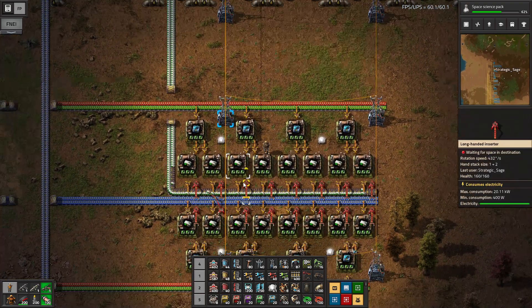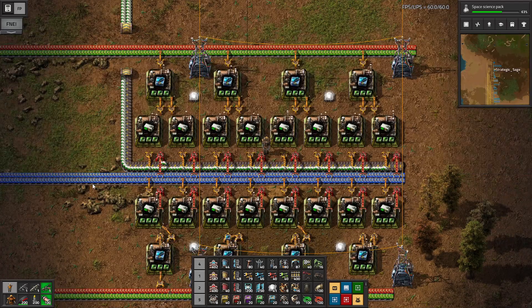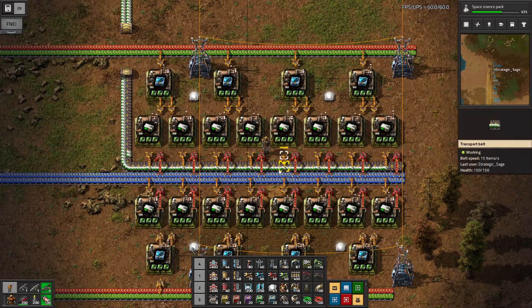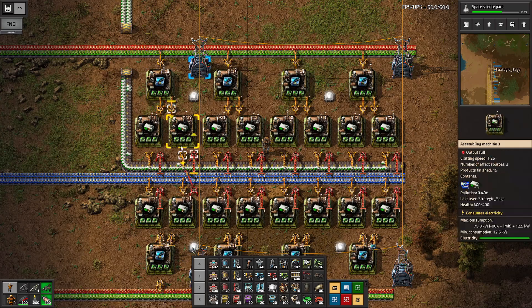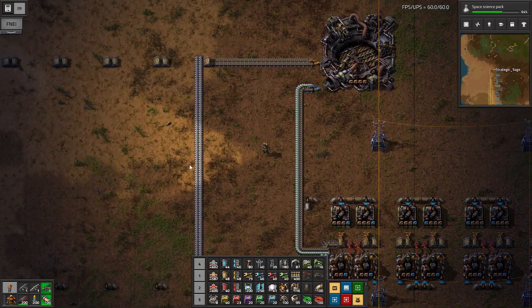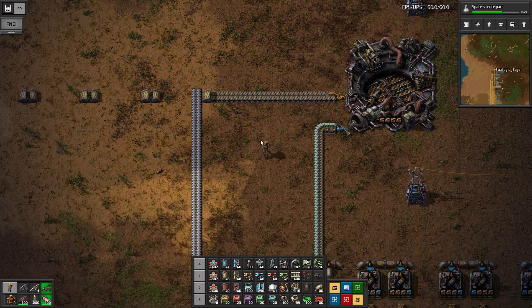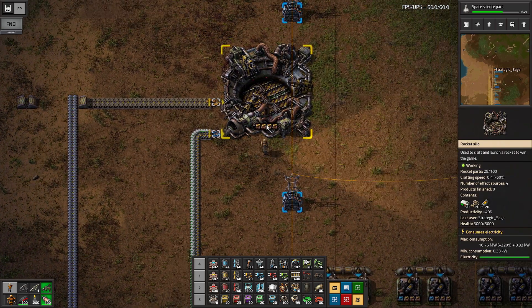Then we have our rocket control units. Speed modules are going into the rocket control unit assemblers. Each of these produces one every 15 seconds, and these are on a 30-second timer, so that allows each one to supply two of the rocket control unit assemblers. Otherwise it's pretty straightforward — we've got our processing units coming in, and coming out are the rocket control units. They combine up here with our fuel, and we already had the low-density structures with a little bit more added to those assemblers.